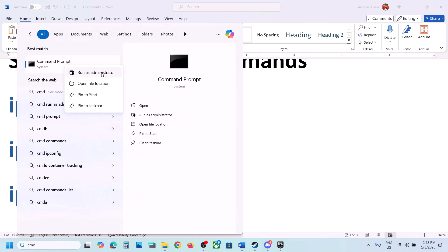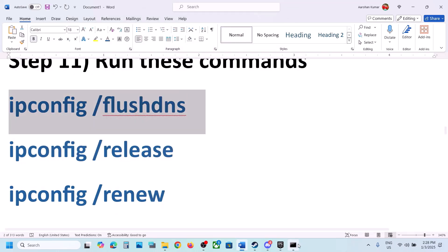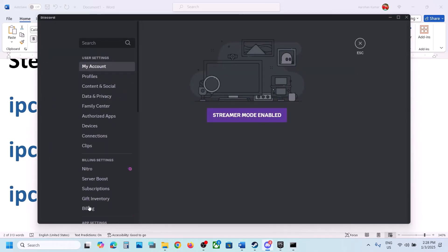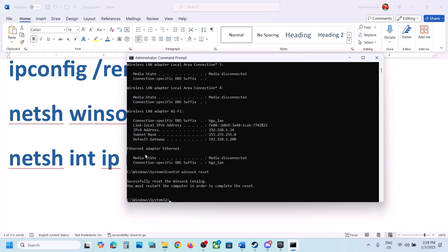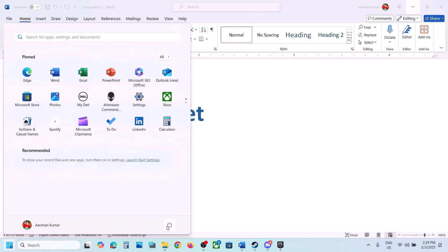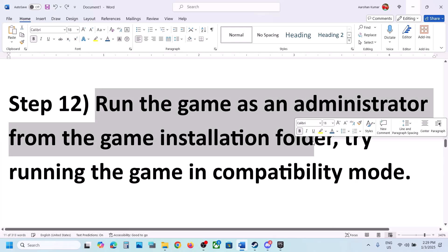The next step is to run some commands. The commands are provided in the video description. Type CMD in the Windows search box, right-click on Command Prompt and click Run as Administrator, then click Yes. Copy all the commands one by one from the description and run them — paste each one and hit Enter. Run all five commands in sequence, then restart your computer, and after the restart launch the game.